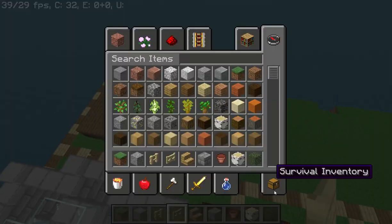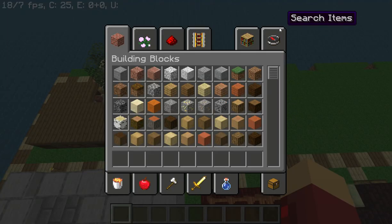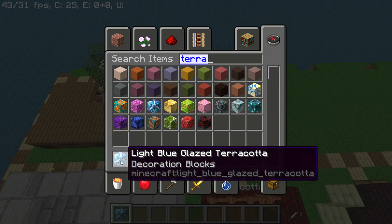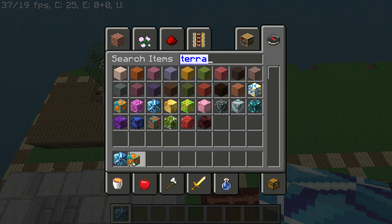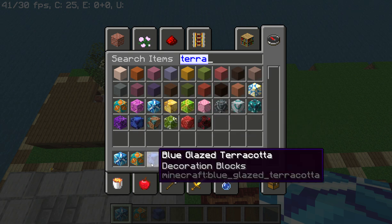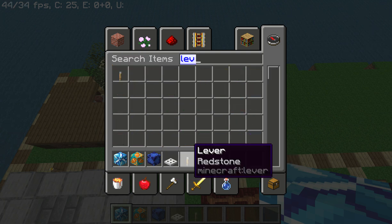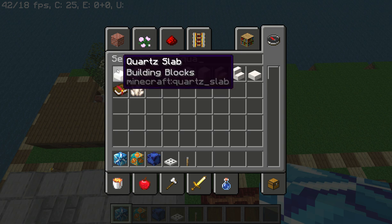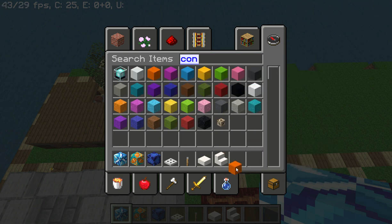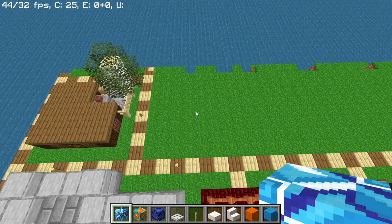Next up we will be building the sushi restaurant. Okay, so we need light blue glazed terracotta, orange glazed terracotta, blue glazed terracotta, iron trap door and a lever to power that, quartz slabs and quartz stairs, orange and light blue concrete — and that's all we can really do for now.